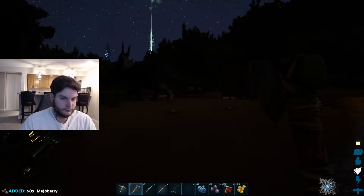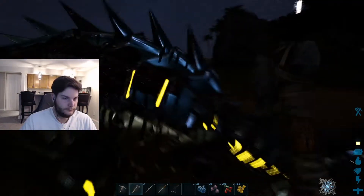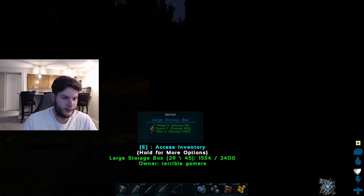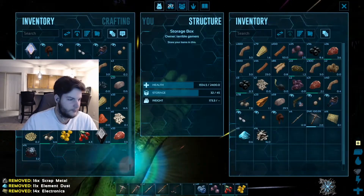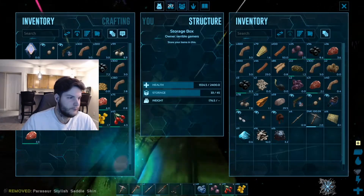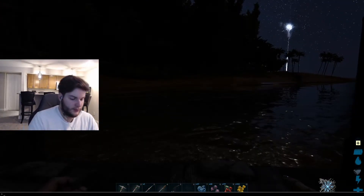It didn't destroy anything important — just the walls. We can rebuild, we can reforge. I have five beams of green lights on this beach! I got 16 oil, 16 scrap metal, 14 electronics, and 11 element dust. Do you know how rare that stuff is? Electronics are like end-game stuff for Ark. Thank you, Fred — you were useful for something. I'm putting that all in storage and dropping all these skins because I don't care about them.